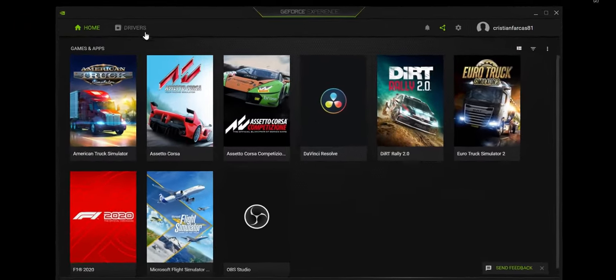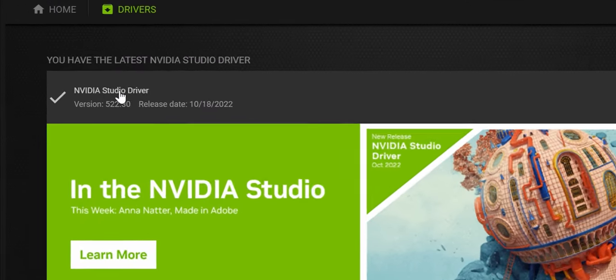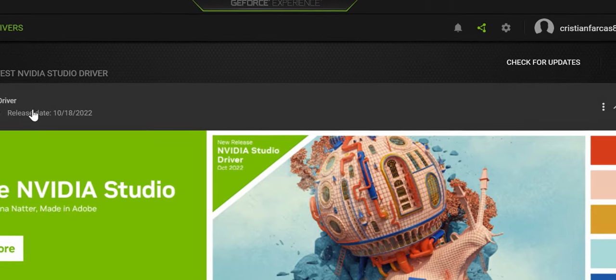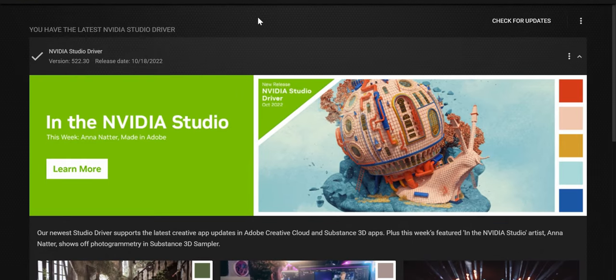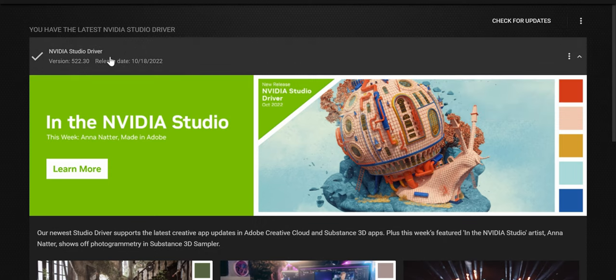GeForce Experience — this is where I'm having a problem. As you can see, I am on the studio driver 522.30, which is also the game driver 522.30 from about a month ago. If I switch over to the game ready driver, we are already at 525.46, and it is not working for me. Something did happen, as I've explained. Your mileage may vary — I always recommend running the game driver, but I obviously ran into an issue, and that's what works for me right now.